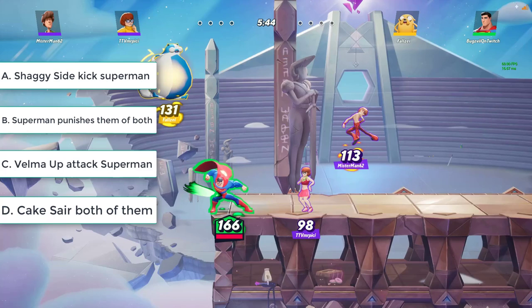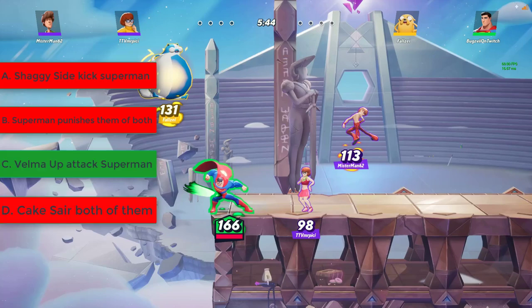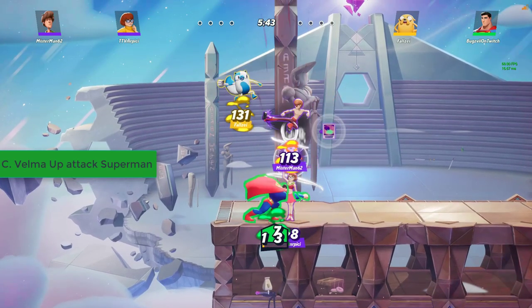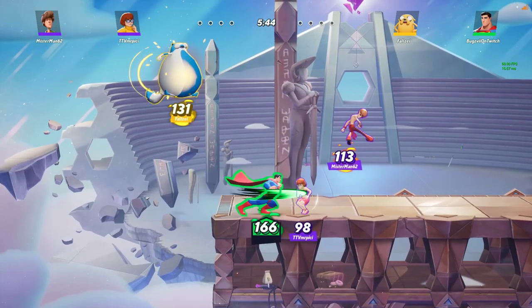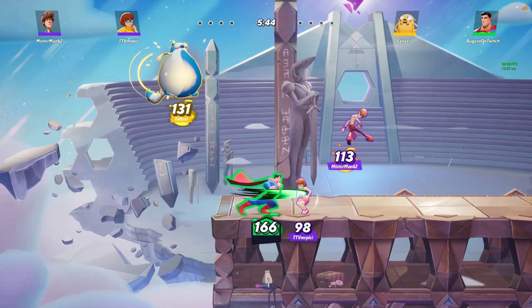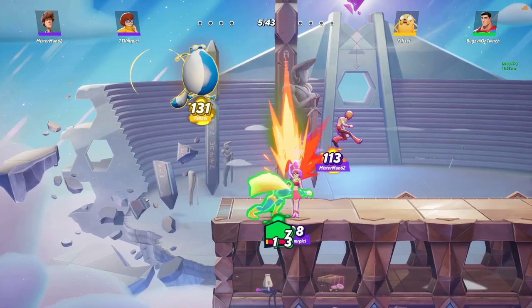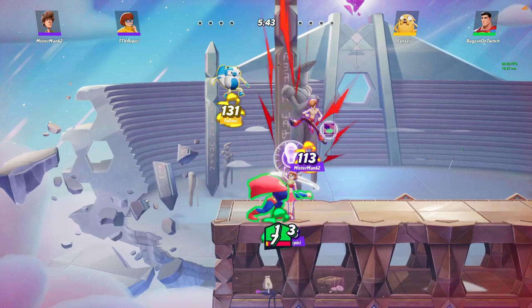Did you figure the answer? If your answer was B, then you are wrong — got you with that one! But if your answer was C, then you are correct. Velma used that big brain of hers to come up with the idea that an up attack beats Superman's side attack. Even though it looks like Superman is attacking her, Velma annihilates Superman out of the competition. And that would be the last clip of the day. I'm your host Bugs, and this was Guess That Hitbox — see you on the next episode!